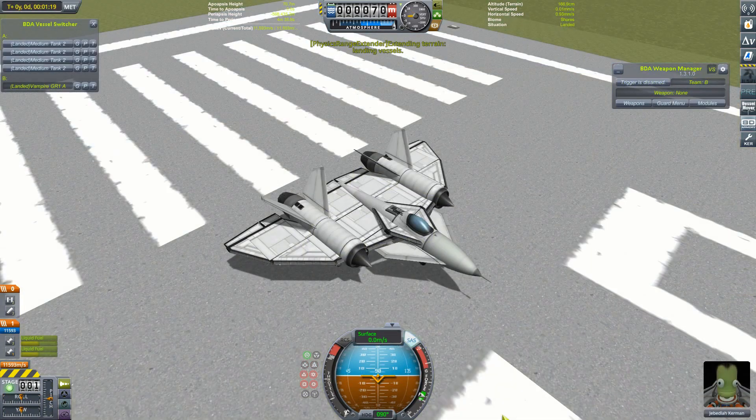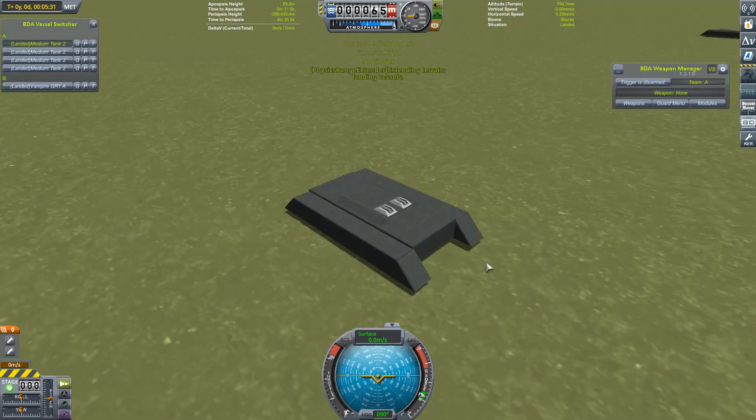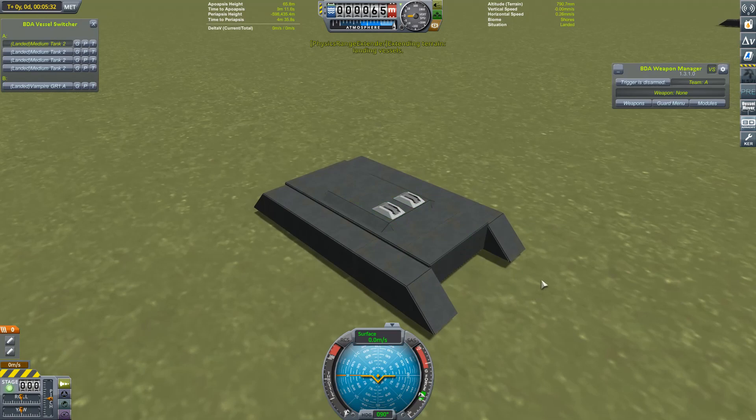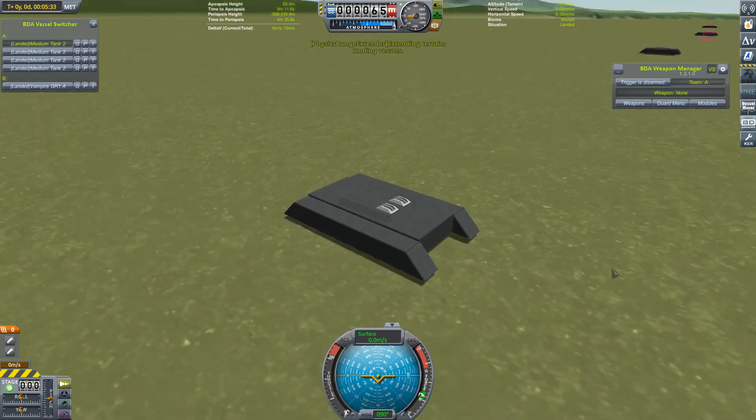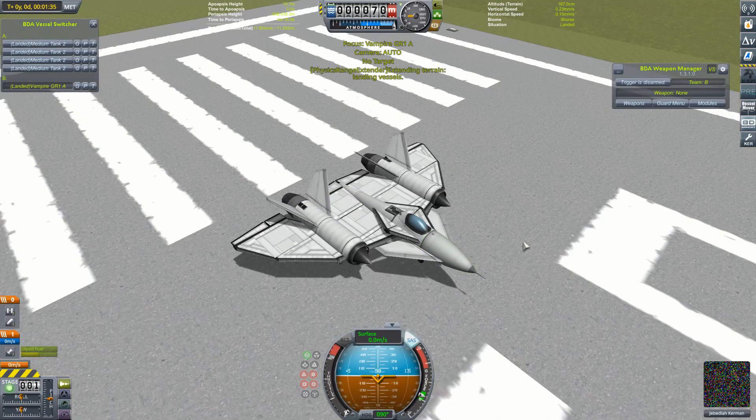We start with a test I like to call the gauntlet. I'm going to take one of my vampires, take it off and try and fly over the line of anti-aircraft defences as fast as I can at about a thousand metres and see if I make it through. First up to be tested is the .50 calibre turret. I've strapped two of these to the top of one of my basic armoured vehicle hulls, and I have four of these in a line, so let's see how I get on.